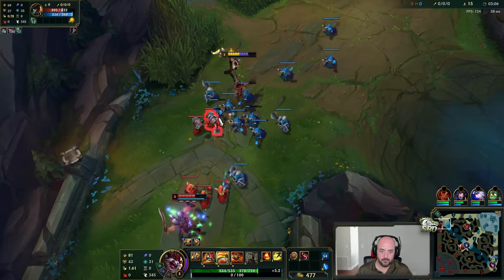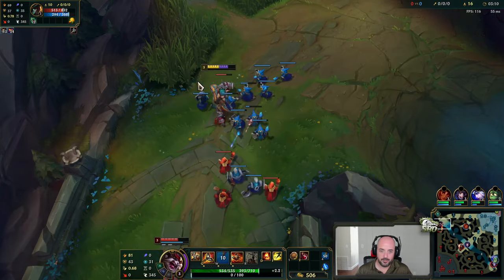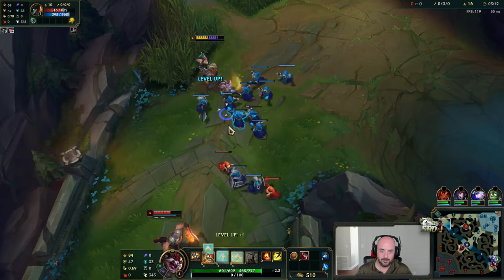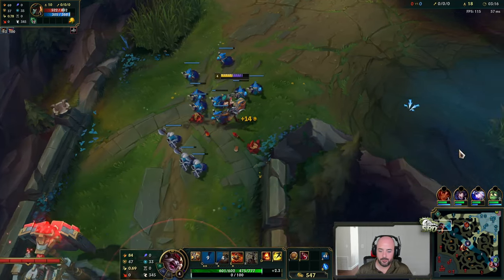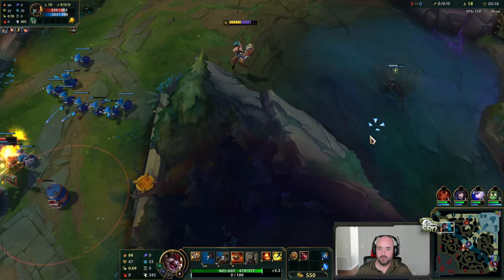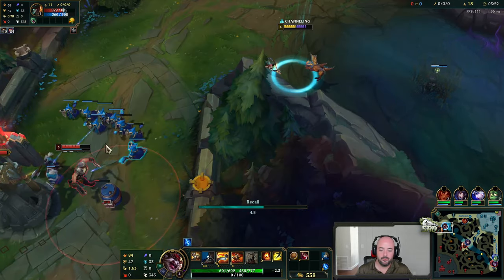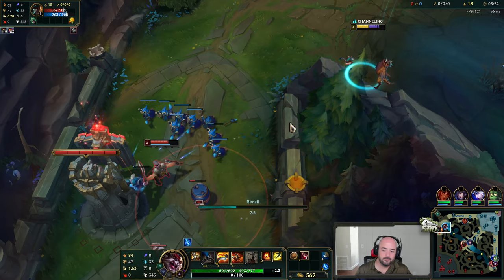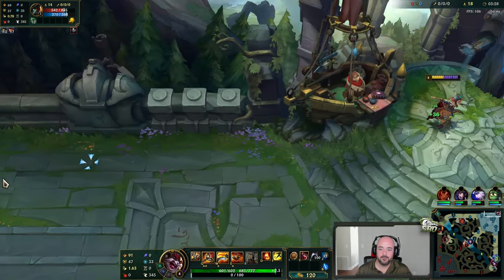The minion block. Q max in. Beautiful. Let's walk down. Good reset here. Go for like a fast Cull, maybe. Seems fine. I'm gonna do that. Seems fine.